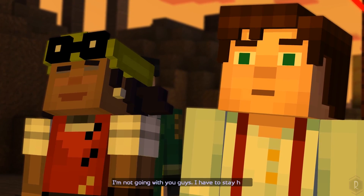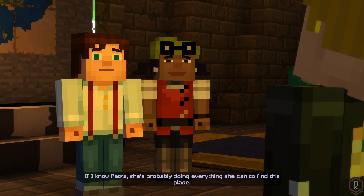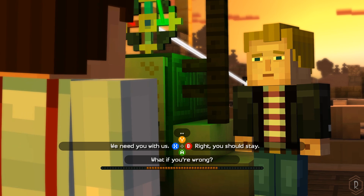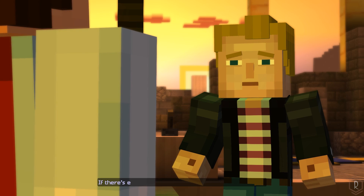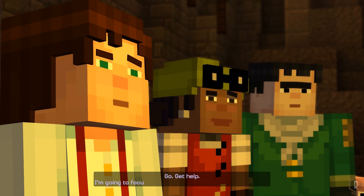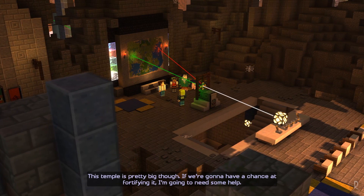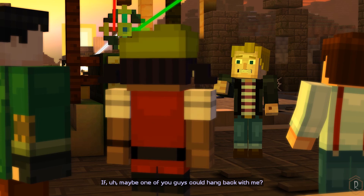Let's head out. I'm not going with you guys — I have to stay here. If I know Petra, she's probably doing everything she can to find this place. She's still out there. She has to be. Just stay safe, okay? If there's even a small chance she's alive, I have to stay. Go, get help. I'm going to focus on making this place safe before nightfall. This temple is pretty big though. If we're going to have a chance at fortifying it, I'm going to need some help — maybe one of you guys can hang back with me?